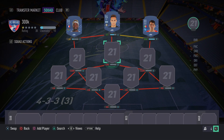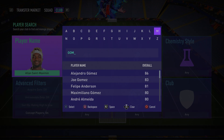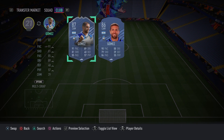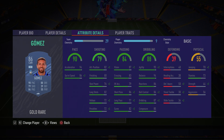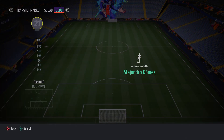Moving into midfield, in the central CAM spot we have Alejandro Gomez — a very overpowered card who got a plus-one upgrade from his FIFA 21 ratings. He's extremely rapid, very agile, with amazing ball control, dribbling, good finishing, and good pace. There's literally nothing bad you can say about this card — four-star skill moves, four-star weak foot. He's small and weak, but in the attacking part of the game you don't need big strong players. Gomez is nimble and agile — a fantastic player.